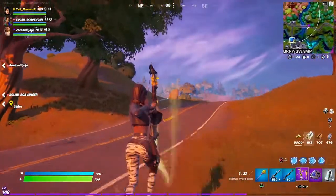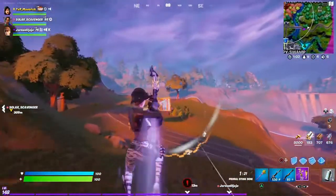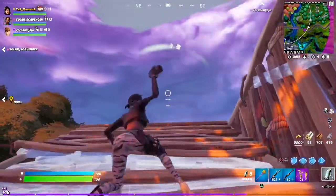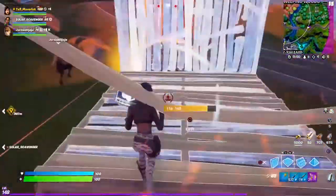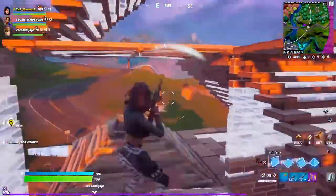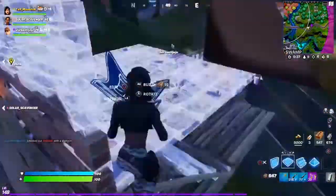I actually see somebody — hit him with a stink. It's a whole squad, I thought it was just one. Now we're gonna throw some nades — they have nades if they're on too. I'm gonna build up. He was close! They have explosive bows and shockwaves — they have like every bow.